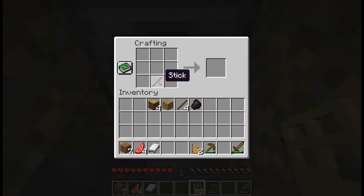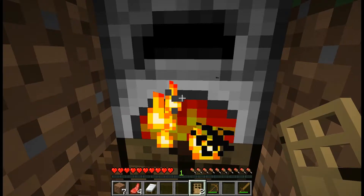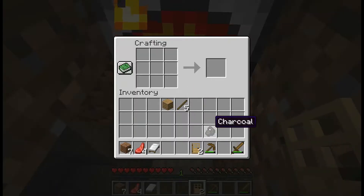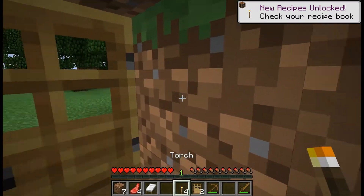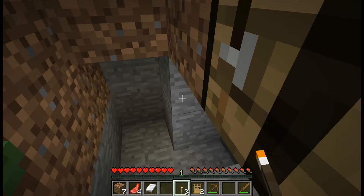Actually there's a more efficient way to do this — what we're gonna do is cook a log and then we can get a bunch of charcoal instead of just one, because this cooks eight at a time so it's a lot more efficient. Now I'm just gonna go ahead and make some torches so I can light up this little hut.